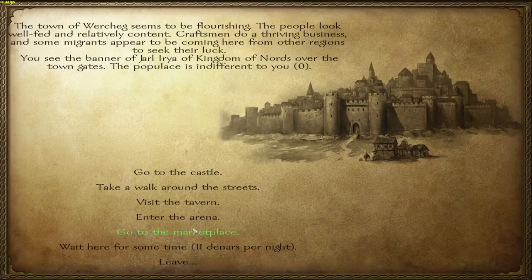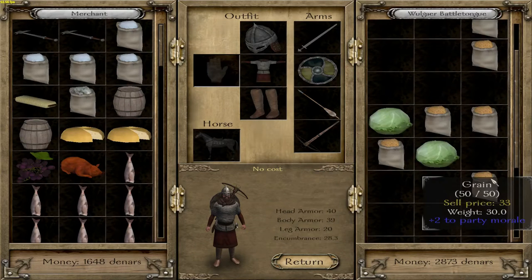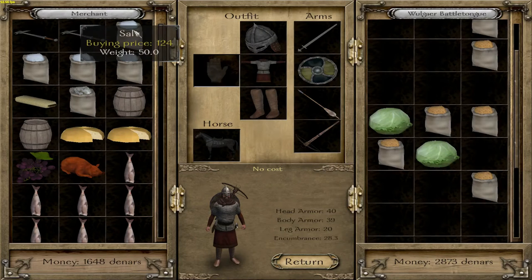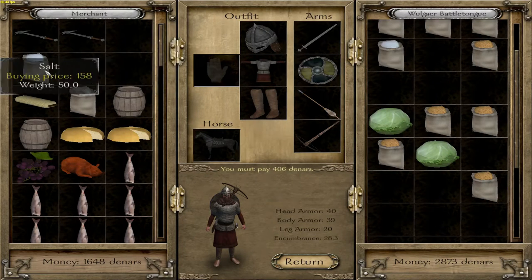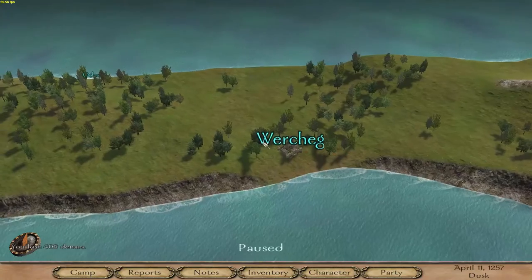It's just a wandering minstrel. Nothing here - let's check the marketplace, the goods merchant. Our food supplies look alright. Salt under 150 - we're gonna take it because that's pretty good, and move on.